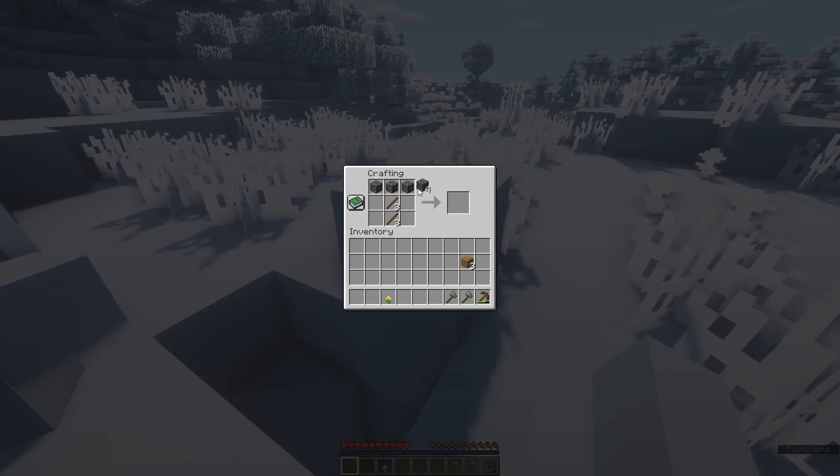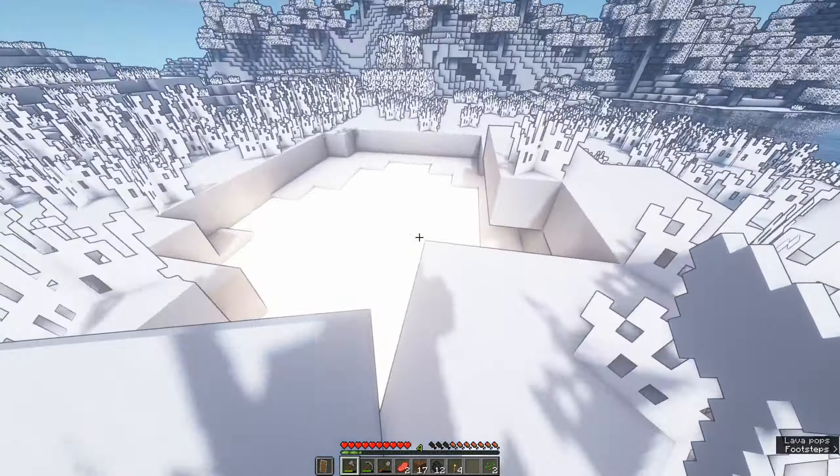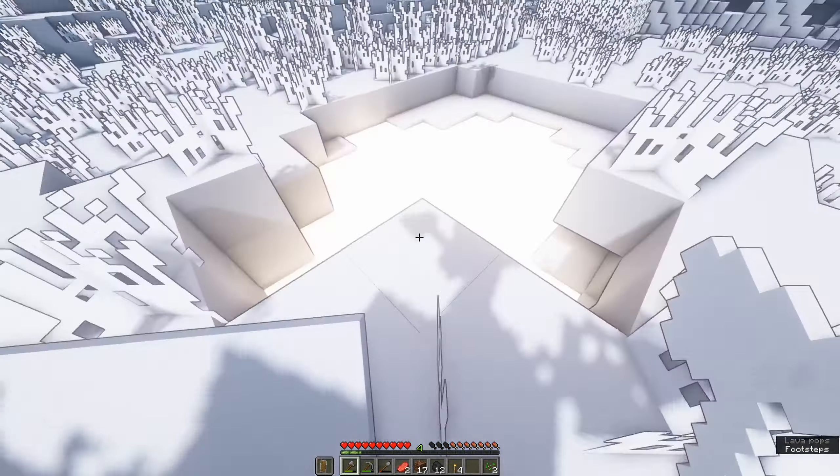Come down and show the viewers what the cave looks like. Oh God, oh Jesus Christ — make us shields! That's what we're gonna need, good idea. Let me get out of here before I... wait, did you block me in? Right, I'm gonna make a shield — I'm looking good with the shield. The creepers are so camouflaged — you can tell where you are though. I found lava, but it's just bright white.